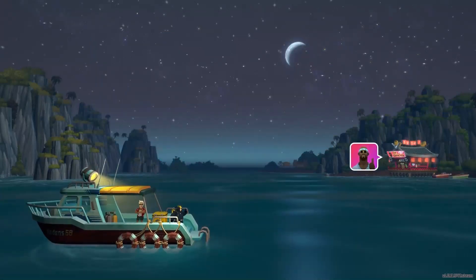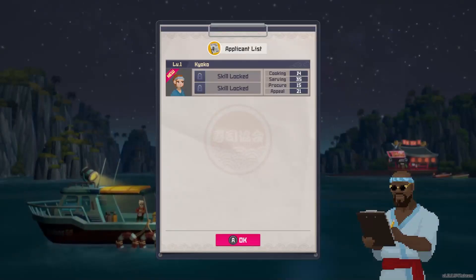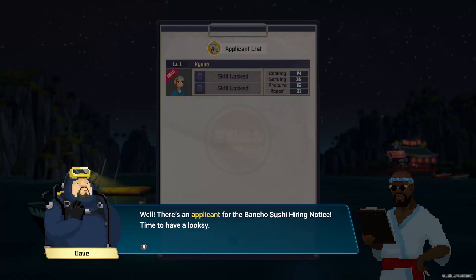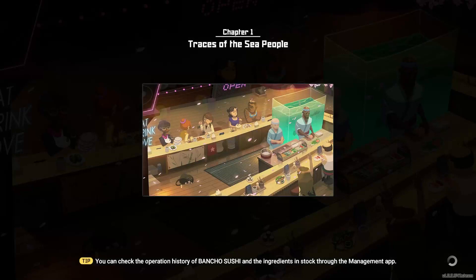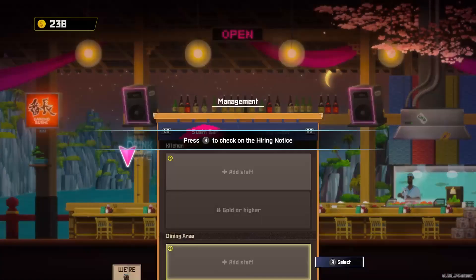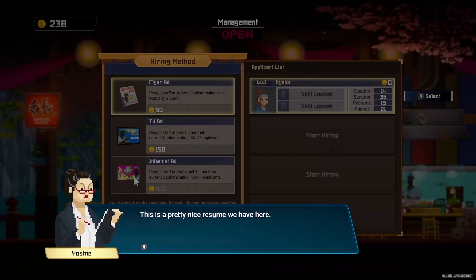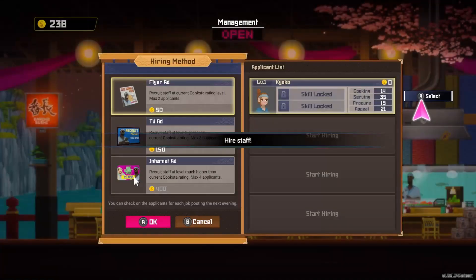To the fish tank. "Wrap up your day and get things ready, Bancho Sushi. Applicant list — there's an applicant for Bancho Sushi hiring notice. Time to have a look-see." This chapter is pretty long. I wasn't expecting an applicant so quickly. Let's check out who we have. Let's take a look at staff. "Press X to check on the hiring notice." This is a pretty nice resume — let's hire this person right away.